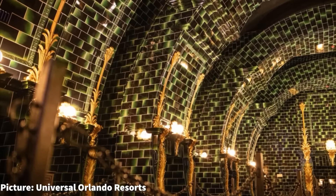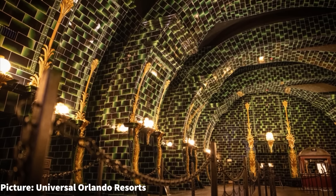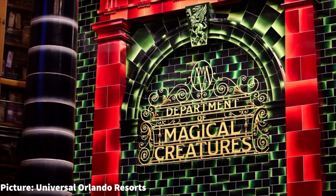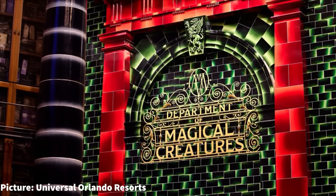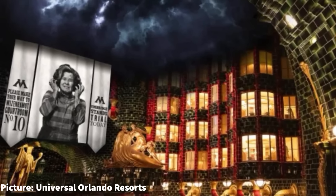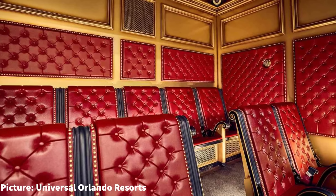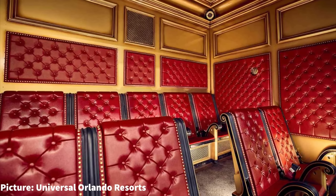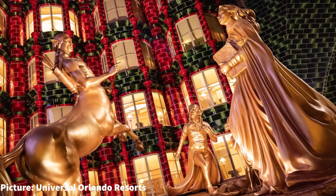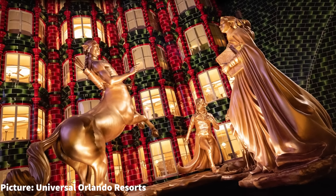However, major strides have been made inside the British Ministry of Magic. Universal has given us a sneak peek of the work going on inside this massive show building. The newly released pictures show how detailed the theming is inside this attraction location, which looks absolutely stunning. These pictures also include an actual view of the ride vehicle for this attraction. And if you think these are renderings, you'd be thinking wrong — these are in-person pictures of different areas inside the Ministry.